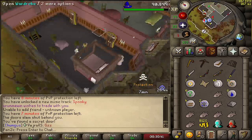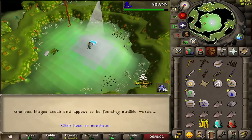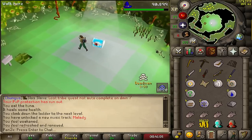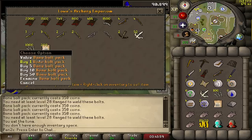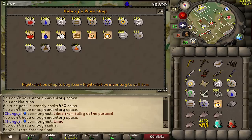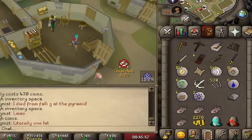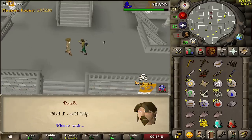Quickly getting the Ava's Accumulator since it's on the way. There's the beautiful chest — give me that 10k, thank you very much. I should probably buy a few of these runes so I can train ranged at the same time. Let's buy some mind runes... oh my god, they were chaos runes! There goes all my money.